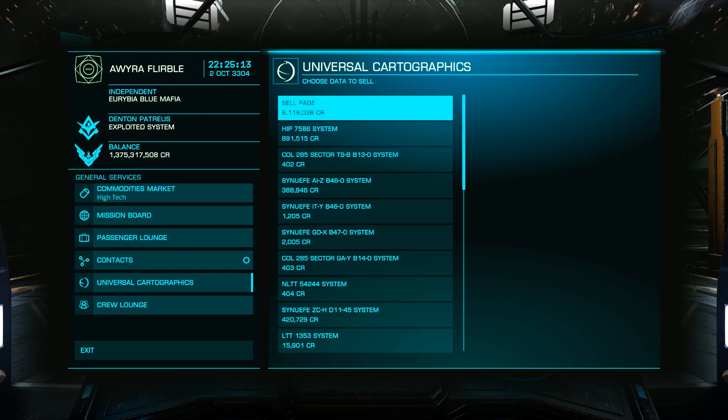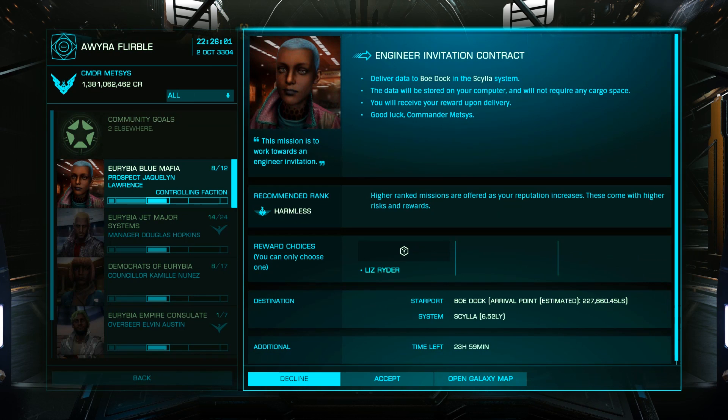Once you've sold the data and gained friendly status, go to the mission board and you'll see the mission for the invitation, which will require you to fly an exciting 227,000 light-second trip.